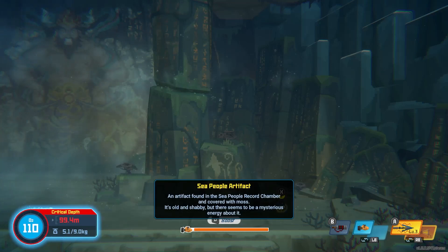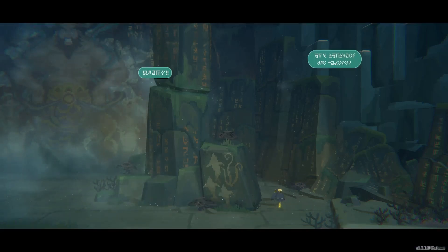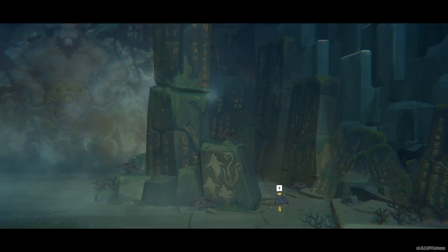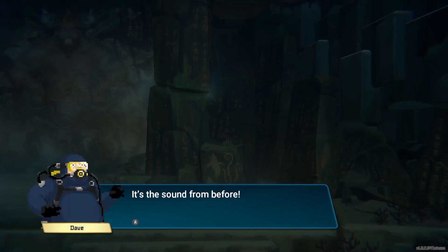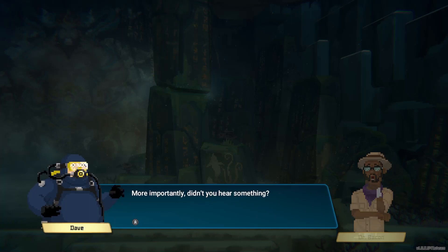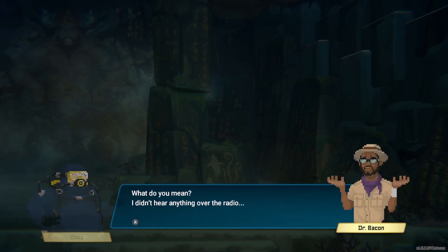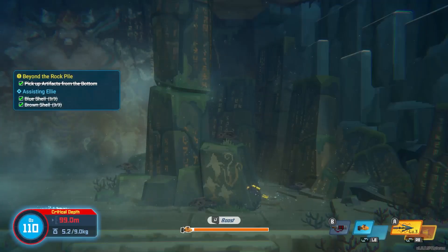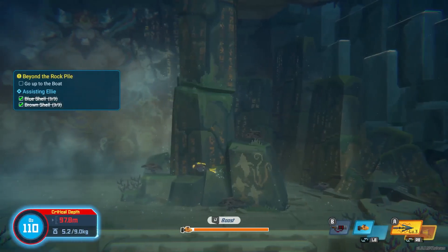Sea people artifact — "An artifact found in the sea people record chamber and covered with moss. It's old and shabby, but there seems to be a mysterious energy about it." Let's go ahead and grab it. Ancient tongue! "This is the sound from before. A record chamber filled with sea people symbols — what could they have written? More importantly, didn't you hear something?" "I didn't hear anything over the radio. Come back to the boat for now." I'm starting to hear voices — I'm going senile.